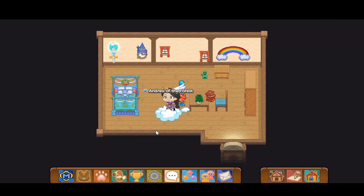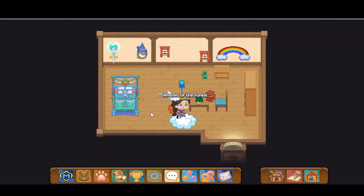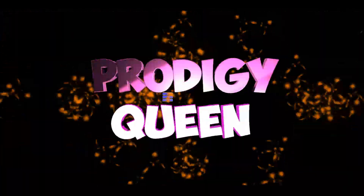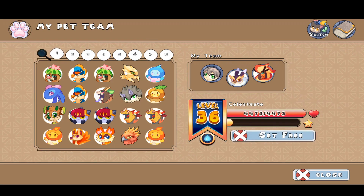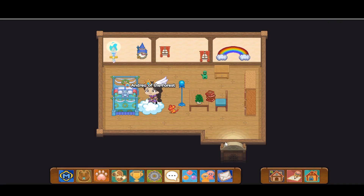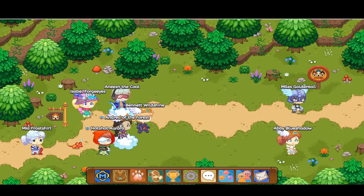Hello everybody, it's Prodigy Queen again, and today I'm going to evolve this golden-looking creature called the Solar State. I'm going to click on my pet team just to show you what she looks like — it's this golden-looking thing right here. She's level 36 right now; that's like the point in the 30s where she evolves. Let me go ahead and get out of my house and find a monster to battle.